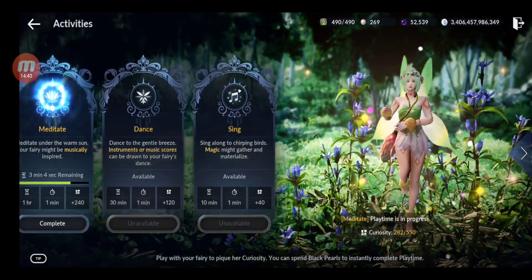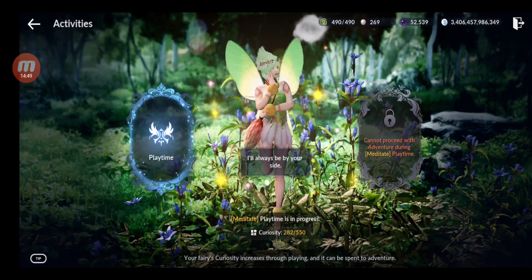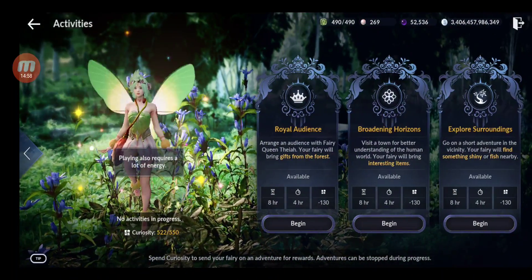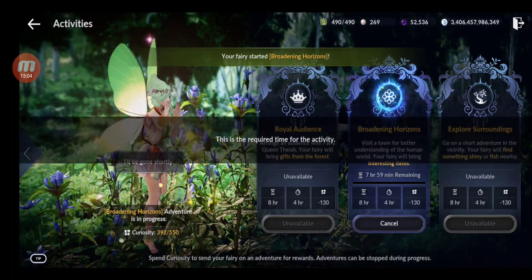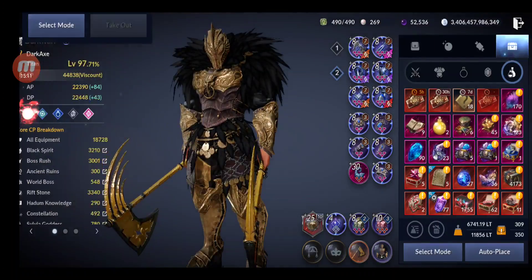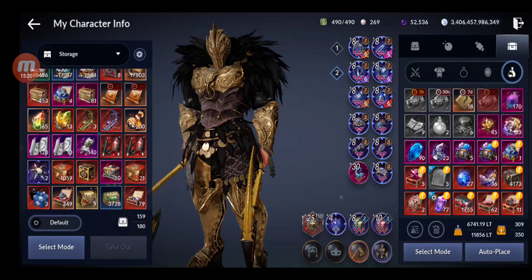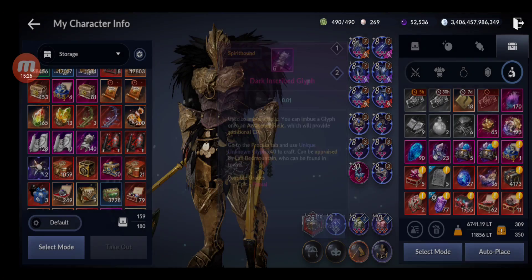You have the Fairy activities — complete them, go to Adventure, and this can give you Glyphs — the ancient ones, dark scraggly ones, from epic to primal quality, which is good.